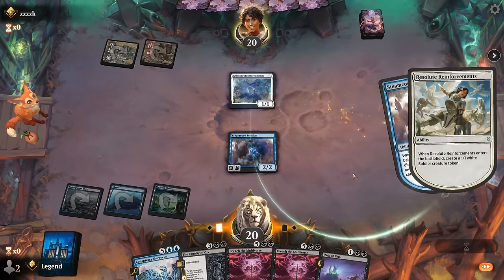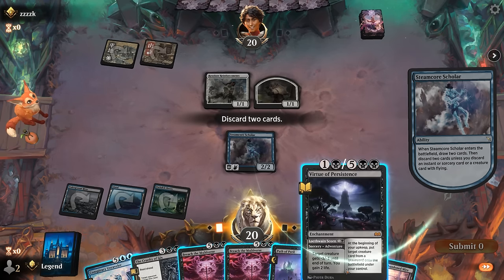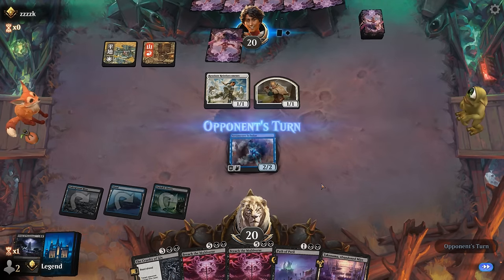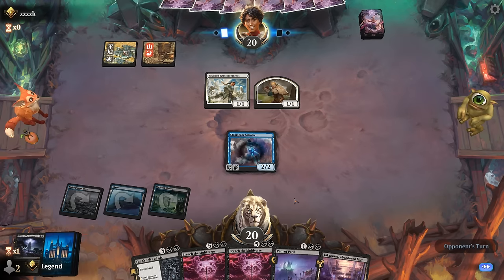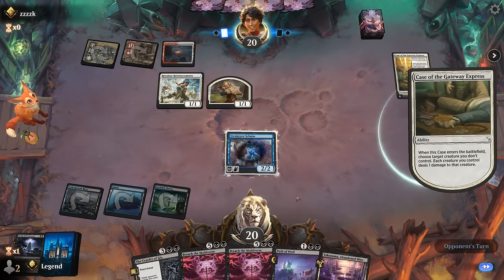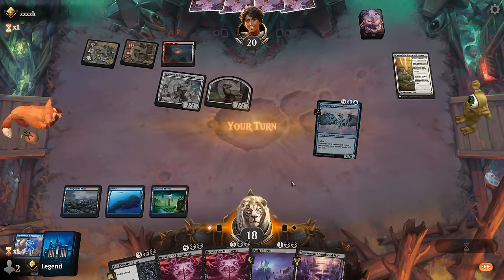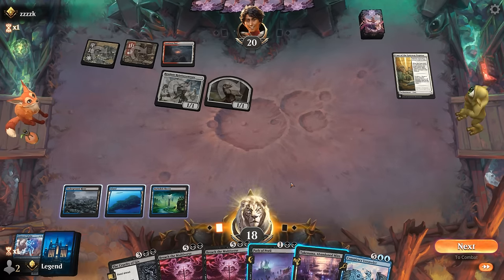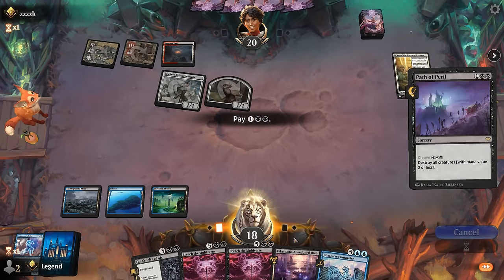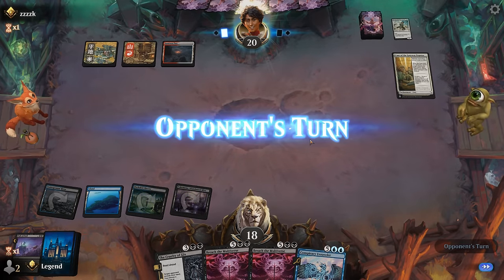It's a Reinforcements — opponent is on the convoke deck, so Path of Peril is going to be important. We could discard Virtue and Unraveler so we have more mana value in the graveyard for collect evidence, since we're likely going to Path next turn and hopefully have land five for Cruelty so we won't even have time to cast Virtue. A Case of the Gateway Express clears our Scholar. We could Path of Peril now or wait another turn — I think I'm fine to fire it off now, since if our opponent plays a Recruiter they can deal quite a bit of damage next turn without presenting an extra target for Path.